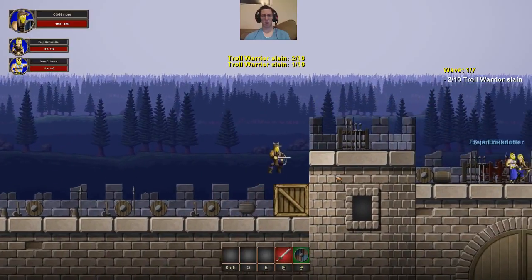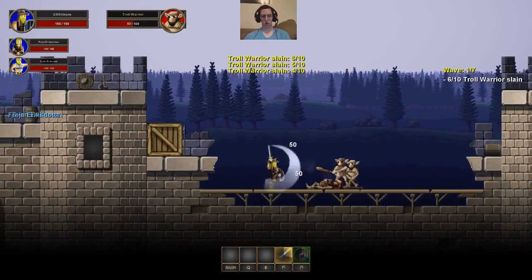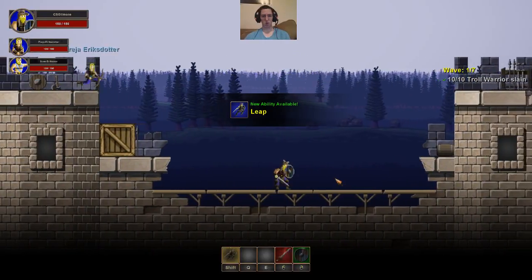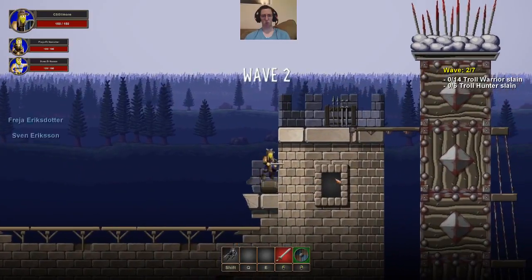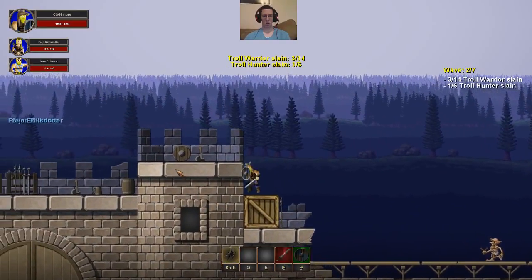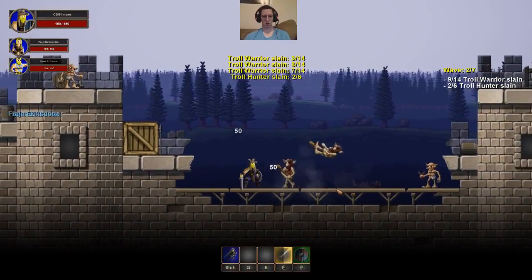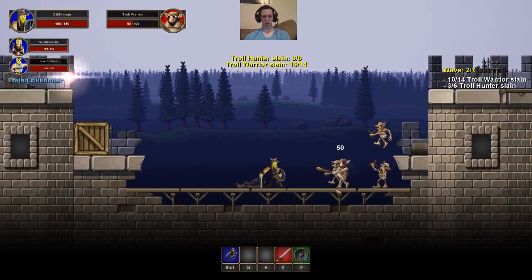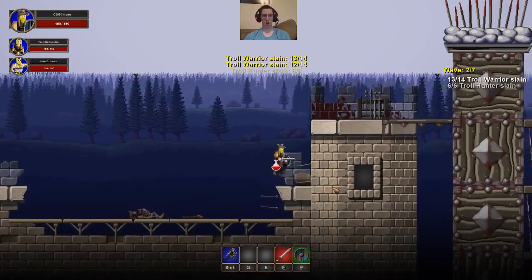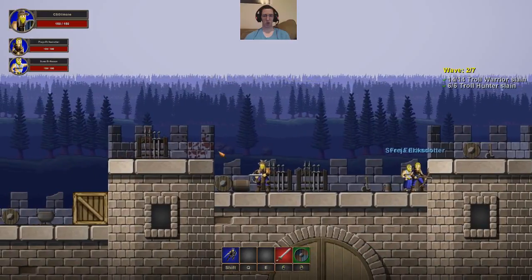Looks like pretty basic gameplay. Actually pretty quick, too. Gotta watch my health. New ability — Leap. Kind of like a super jump. Basically a super jump. The bots seem to be really competent. Don't see that in every game. Troll warrior slain.